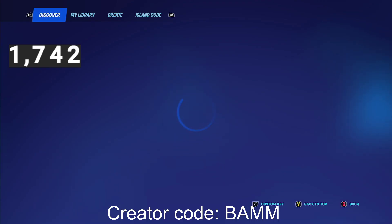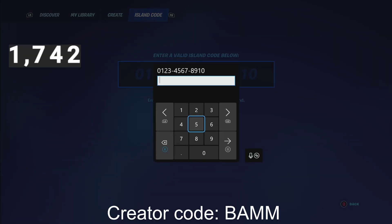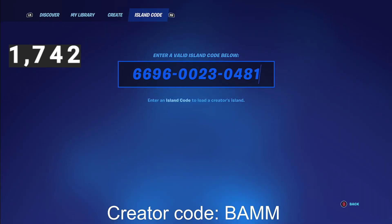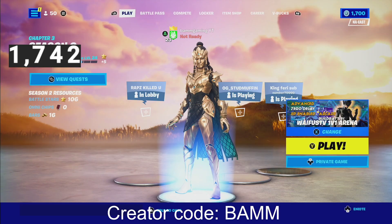First things first guys, you are not going to go into creative. You're going to go to Island Code on the top right. And you guys are going to type in the code: 6-6-9-6-0-0-2-3-0-4-8-1. Then you guys are going to click enter and you're going to press play.